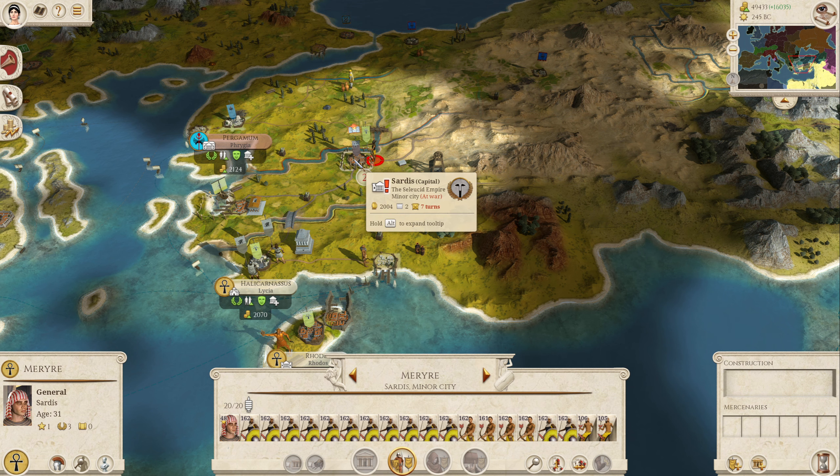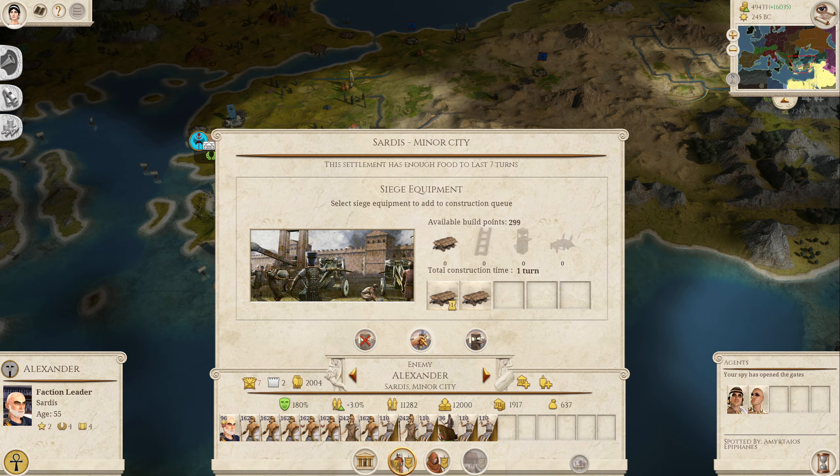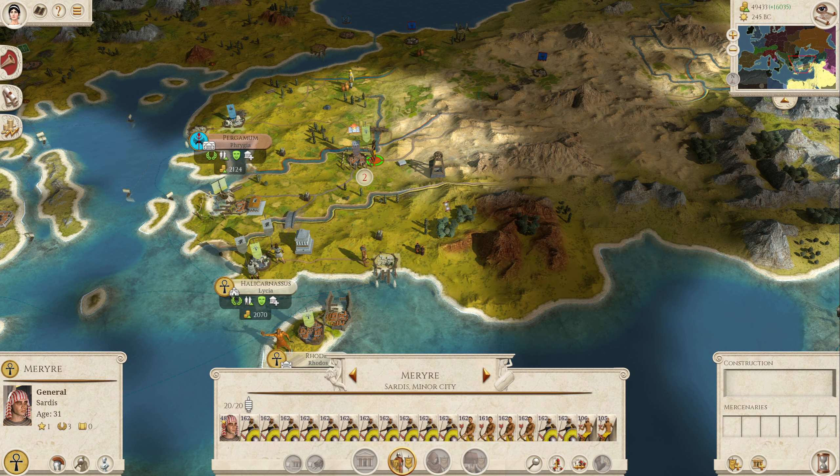I think we're just going to start by attacking Sardis. We can't actually do that yet — oh wait, yes we can. Looks like our spies have opened the gates. Let's have that, let's do it.